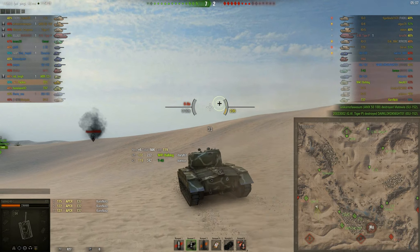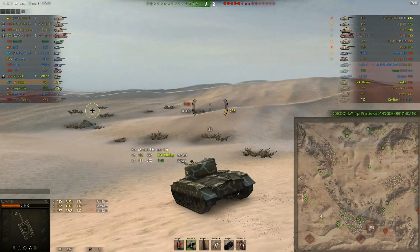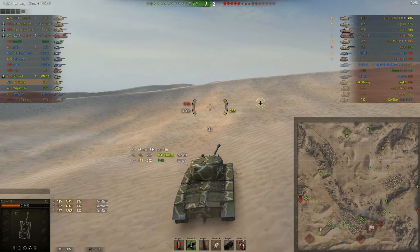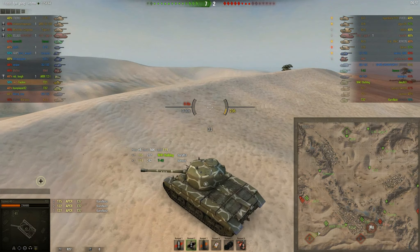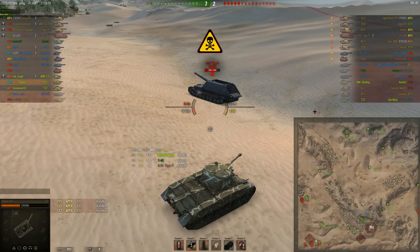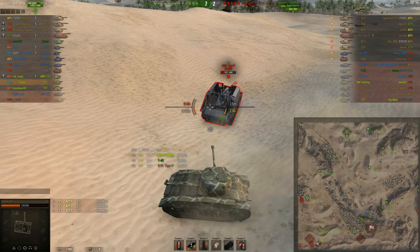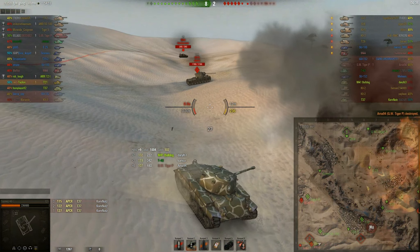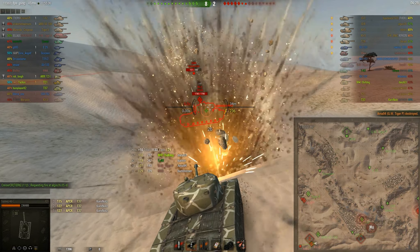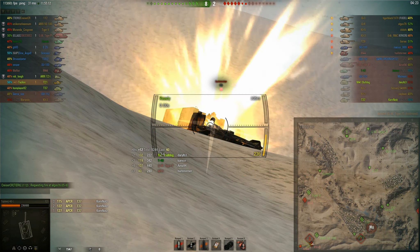I'm swinging wide around that TD and heavy to my right. My plan is to make a big circle back to my right, catch the artillery and maybe any support tank back here trying to back up the IS-3 and the SU-100. Artillery plus an AFK tank — arty first. They get to shoot me. The AFK KV-5 isn't much of a threat; I'll deal with him once the arty dies. This guy's trying to turn toward me — I'll stay behind the KV-5. Arty shoots and misses. Arty is dead.